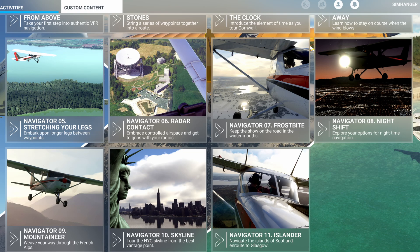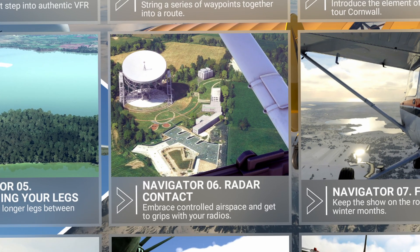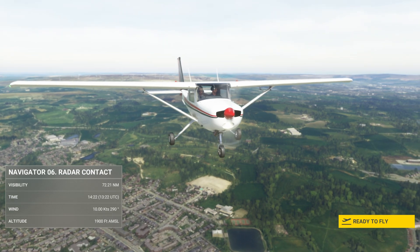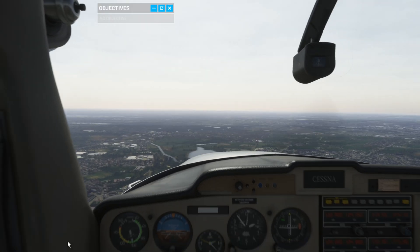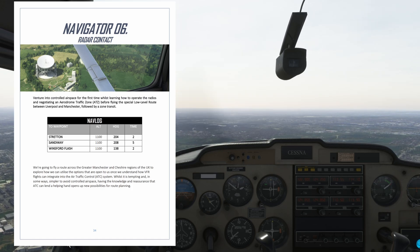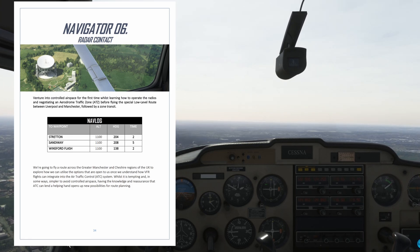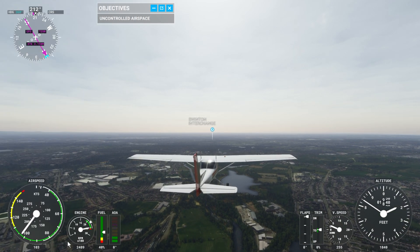The best way to explain what this package does is to show you. I've picked Navigator 6 Radar Contact — let's jump in and see what's involved. Note that this is edited for time purposes, as this particular module is 30 minutes long. Each module varies between about 10 and 30 minutes. In this module we're in the UK in the Greater Manchester area, a part of England known for its fairly high traffic density. Rather than fly around air traffic controlled airspace, we'll be learning how we can transition through and communicate with ATC accordingly.